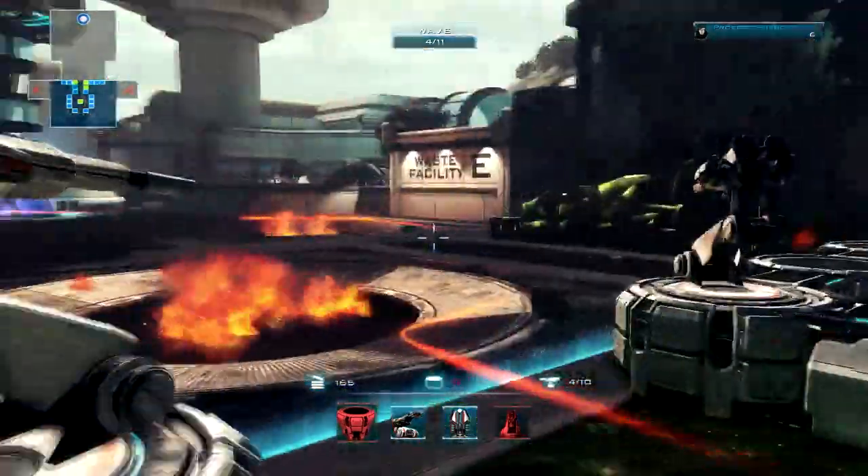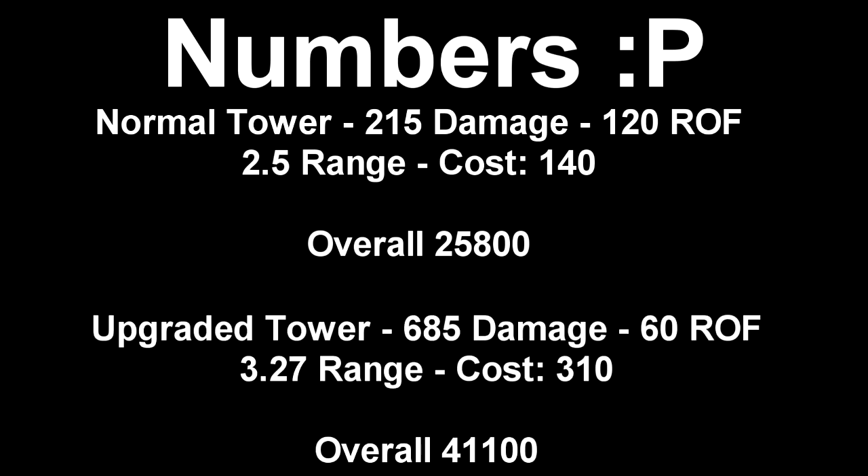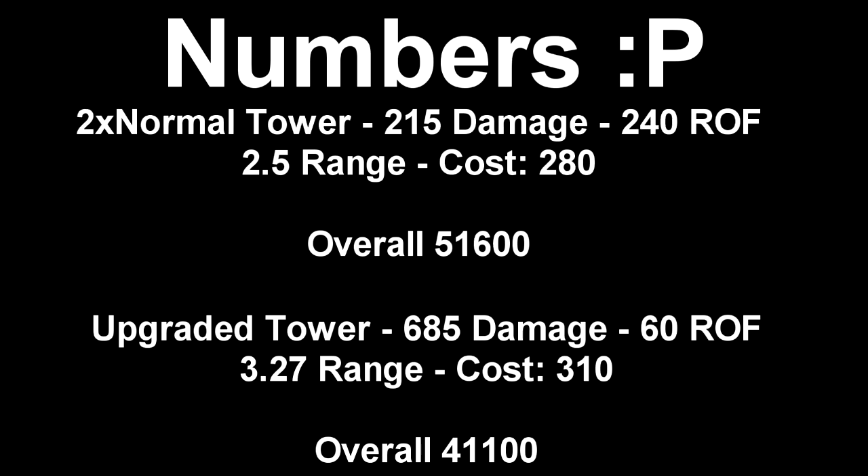Upgrading does more damage than the original tower, but far less than buying two of the original towers. For your bog-standard tower — the first one you unlock — the stats are 115 damage, rate of fire 120, and 2.5 range, costing 140. When upgraded, it goes to 685 damage, rate of fire slows to 60, range 3.27, at a cost of 310. The overall damage output of the non-upgraded is 25,800 and the upgraded is 41,100. But two of the bog-standard towers gives a damage output of 51,600 — which is 10,500 more than the upgraded — and only costs 280 rather than 310.